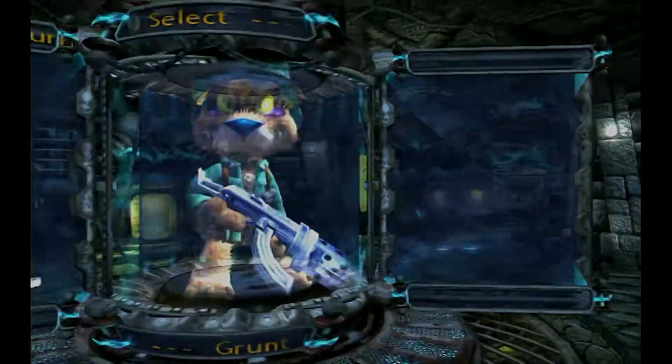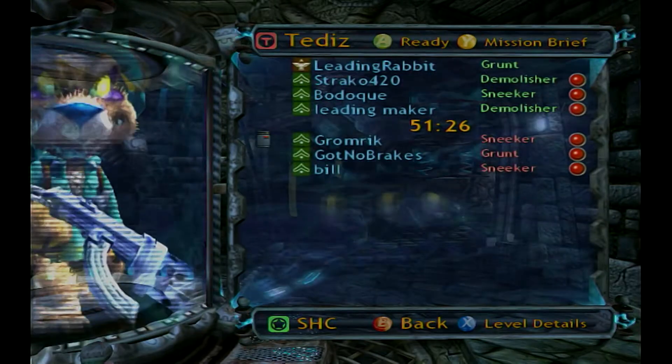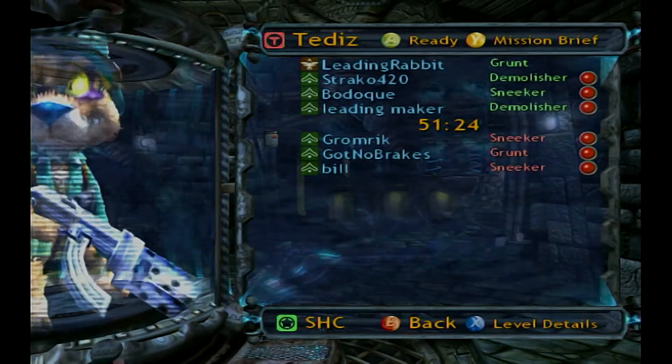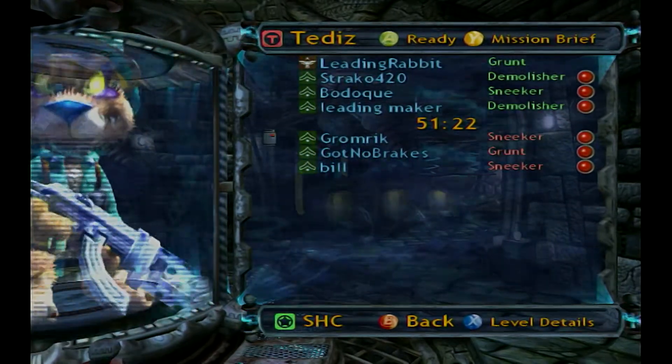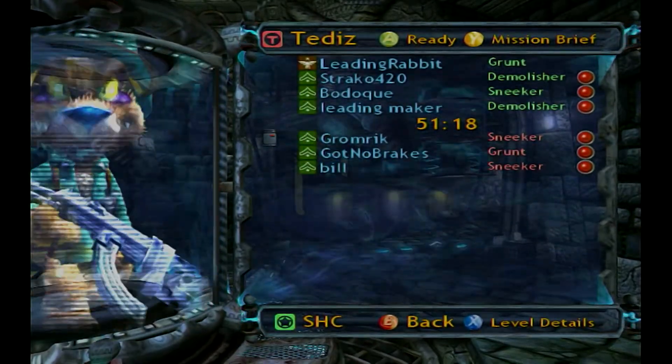A-B left: A to ready up, B to go back, and left to hover over the Sky Jockey selection. This is a very quick sequence. If you get it right, the game will let you in as a Sky Jockey.